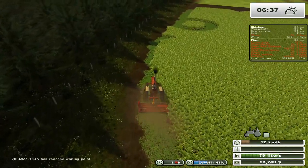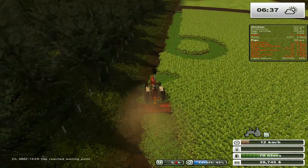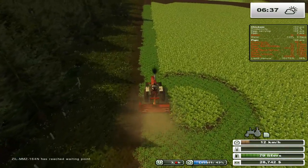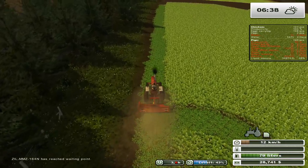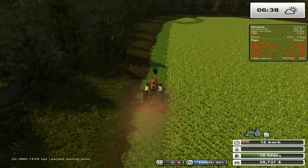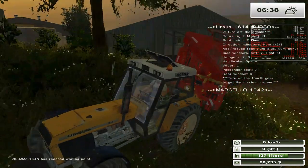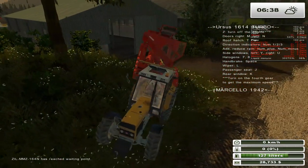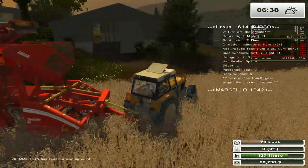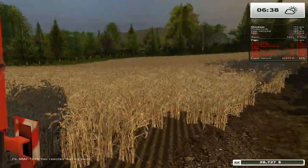It seems to be realizing... okay, that's kind of cool. The question is, is it going to go to the next part? I am kind of curious about this. While that's trying to figure out what it's supposed to be doing, let's grab our Ursus, which is over here — with our harvester that we need to use. Actually, now that I think about it, there's something else we need to do while we're over here.